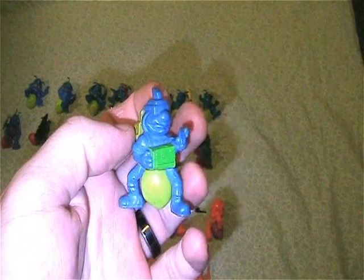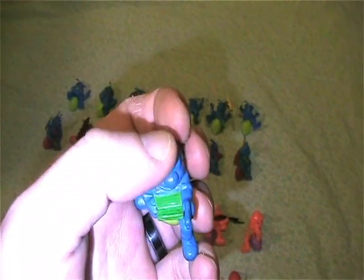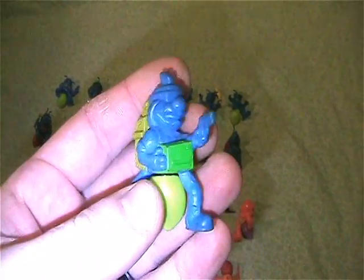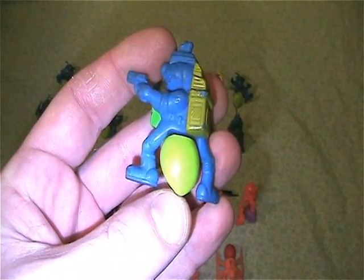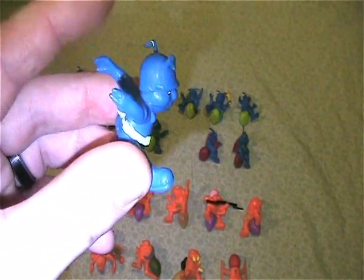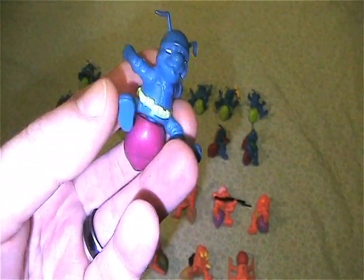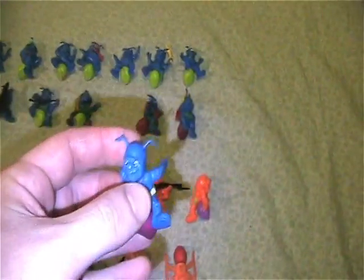This one is Sneaky. He's supposed to have a little satellite dish on his head, and I'm missing that. This one is Ozone, which he came with a big bomb that sat on his back. I might even have some of these weapons buried somewhere in a bag — I know I have bags of weapons just in bins somewhere.